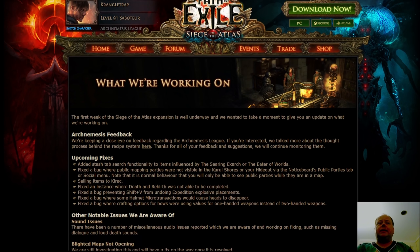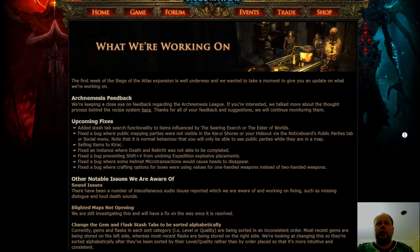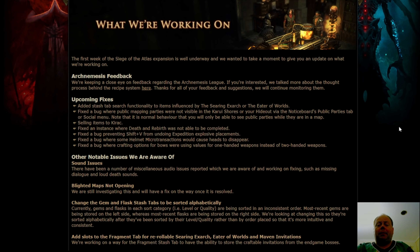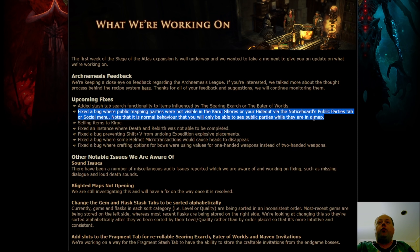In terms of other things, there are some plans to make some stash tab functionality for influenced items with the new influencers. There are also some fixes to public mapping parties, which I highly recommend everyone in Softcore Trade Enabled League gives a shot. It's just a really fun way to play the game — not the most efficient, but a lot of fun. You'll play with a variety of people, some who just want to get the job done, others who'll be chatty, and most of my in-game friends list is made up of people I've met through public mapping.